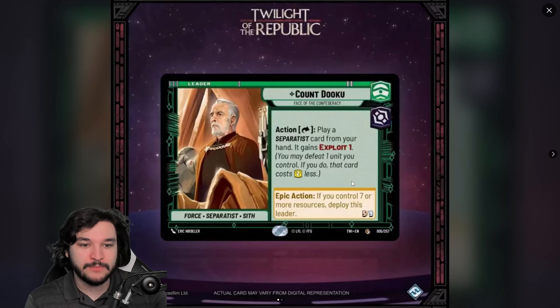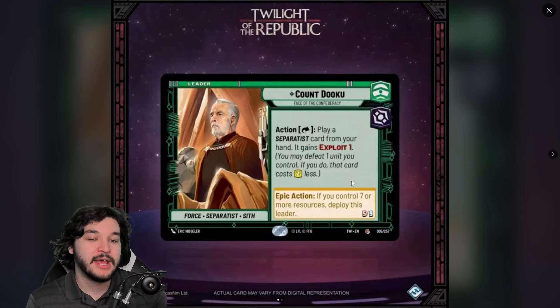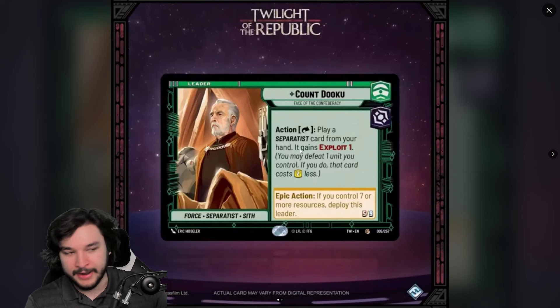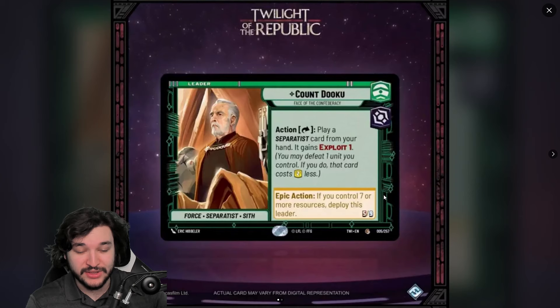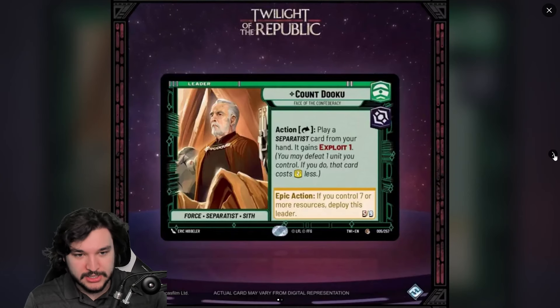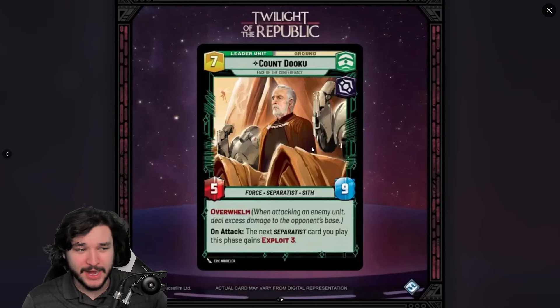Essentially, if you use Count Dooku's action, you can defeat a unit you control to get a two-cost reduction towards a separatist card. And this is a separatist card, not just a unit — so any separatist event or upgrade could also be played for two less if you choose to defeat a unit, a battle droid token, or whatever you control.